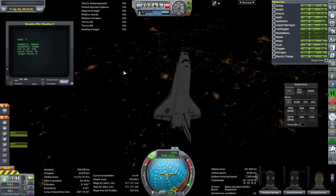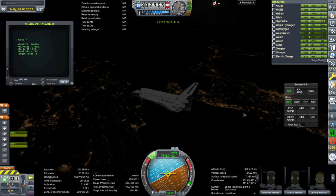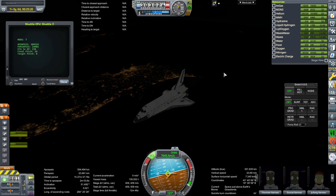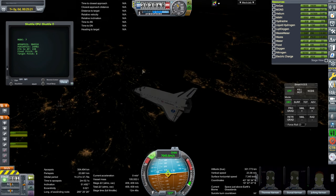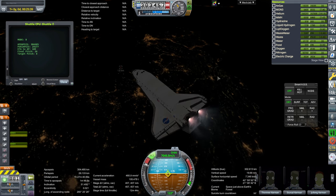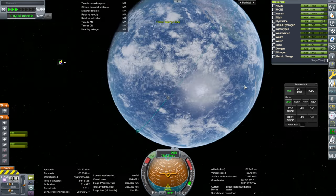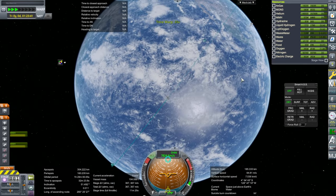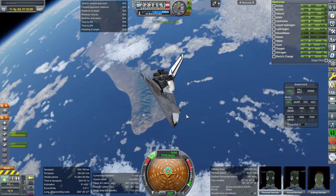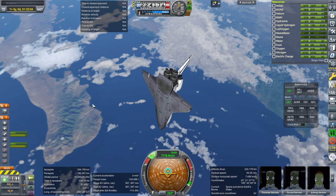One nice thing about the better textures is the accuracy of the city lights — they look a lot better and are more in the correct place. That's southern Italy there. Is that Naples or Rome? Everything's really dark over there. That's Sicily, that's the boot of Italy, and that's Greece I think. This OMS burn is going to take longer than usual. We'll see the Earth textures in daylight so you get an idea of what this kind of texture package can give you. Here we are approaching North America again — you can see Baja California there, and in Mexico the coastlines are fairly crisp, compared to the regular RSS packages.